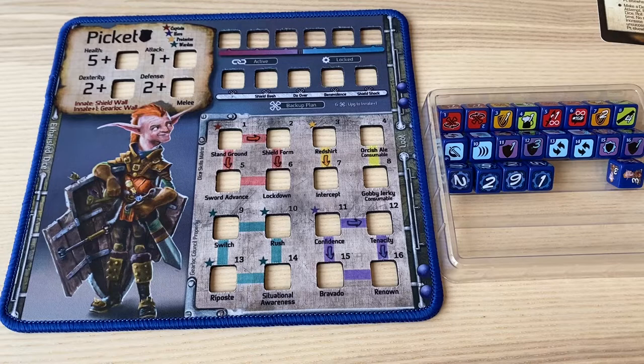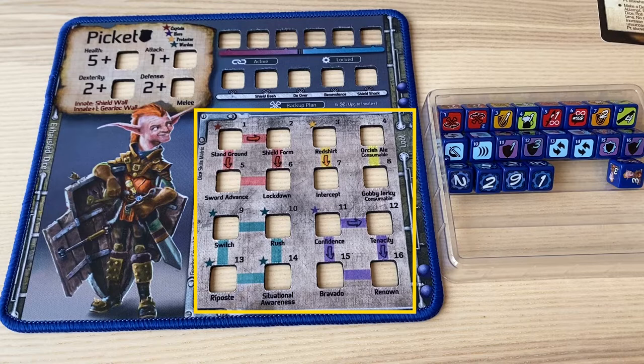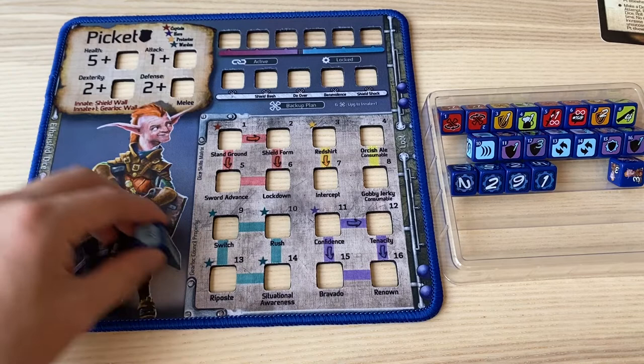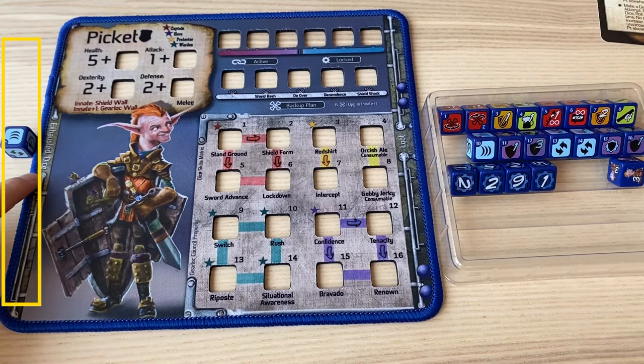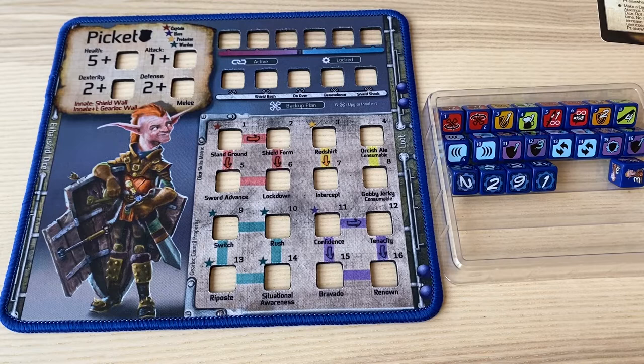Throughout gameplay, you can learn new skills by spending training points. Skills are generally one-time use abilities that are powerful. Unlike attack dice and defense dice, most skills are one-time use. Once you use a skill by rolling it, you must place it in the exhausted dice area. Exhausted dice cannot be used during the battle again. After the battle, all exhausted dice can be used again in the next battle. To roll a skill you've learned, you spend one dexterity just like attack and defense dice.